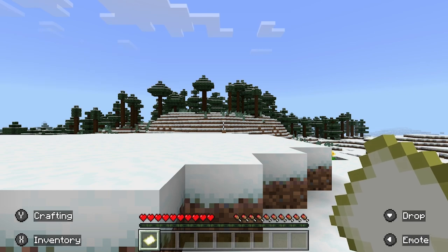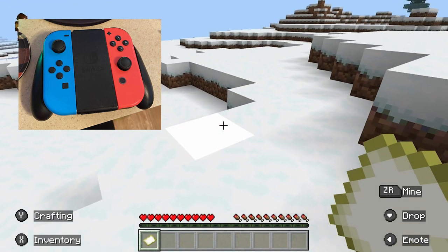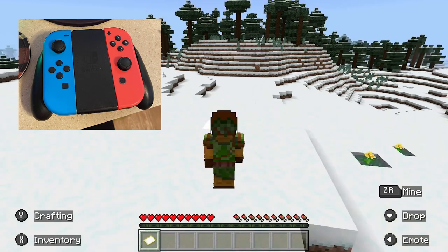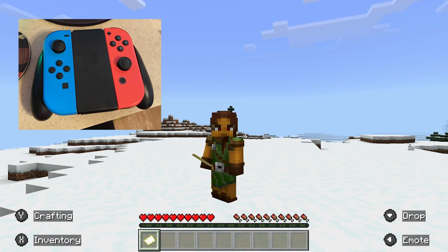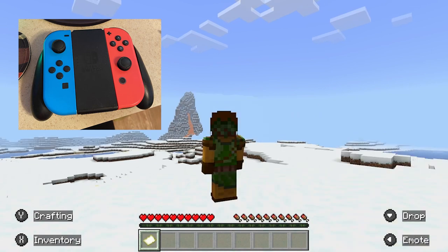Moving around on Switch is a bit different from PC because you have analog sticks — the little circular thumbstick buttons — instead of a mouse and keyboard. I'll try to put a picture up of the controller with arrows indicating what I'm talking about. Pressing the Up button changes your point of view — on PC version pressing F5 does the same thing. Down is drop. Y is inventory, B is back, and A is jump.